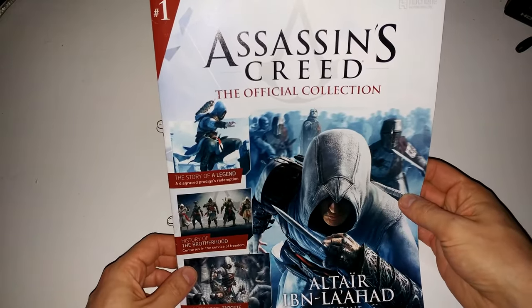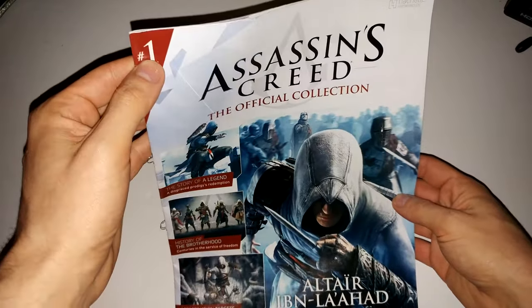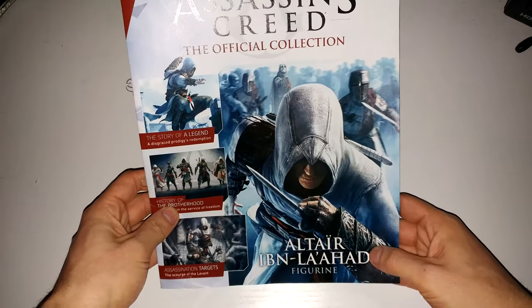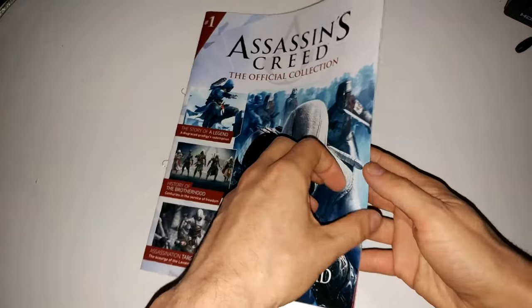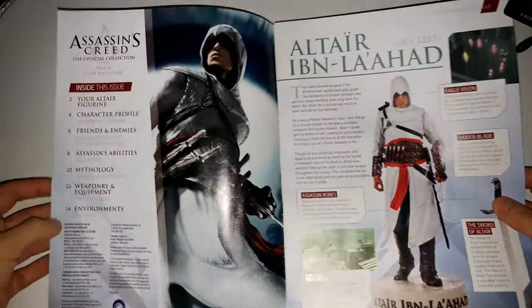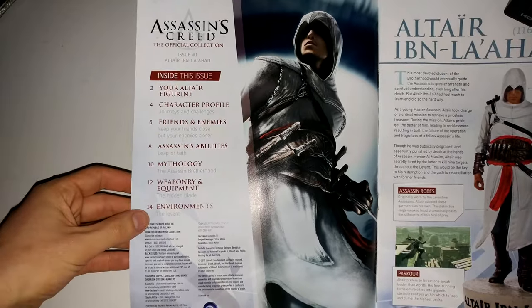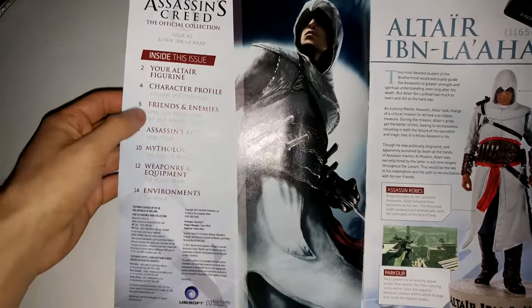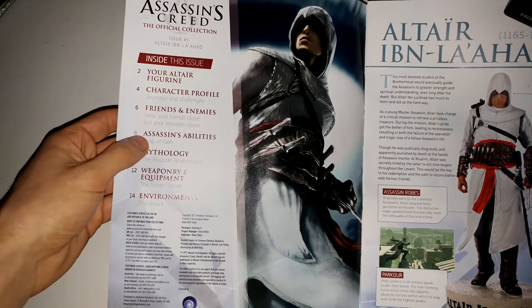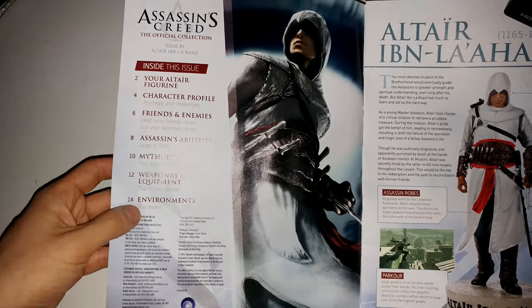The Assassin's Creed Collection - as you can see it's the official collection, issue number one, and this one is focused on Altair. The magazine is full of lots of graphics and lots of information. It gives you a little contents listing of what's inside: your Altair figurine, character profile, friends and enemies, assassin's abilities, mythology, weapons, equipment, and environments.